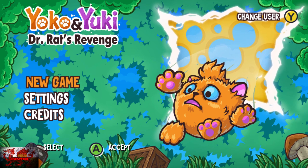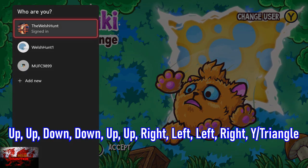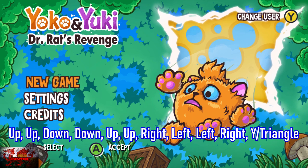Let us input that code. It's up, up, down, down, up, up, right, left, left, right. And then it's white or triangle on the PlayStation. You'll hear a sort of cheering noise when you know that you've done it right.